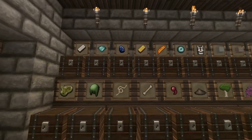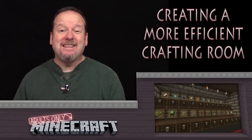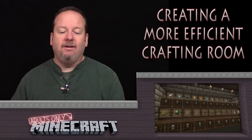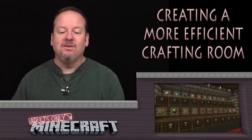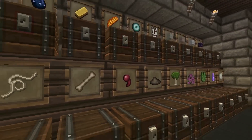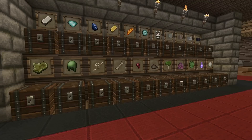You'll also notice that I used item frames for everything. The big reason I do that is so that I can find things quickly. When you have to read signs, it's a lot slower to find what you're looking for. However, this is a little more expensive. A lot of people are like, well, I don't want to give up a good item to put in the item frame. Well, you can always get it back — all you have to do is break the item frame and you'll get your item back. It is really a big convenience to have item frames over signs.